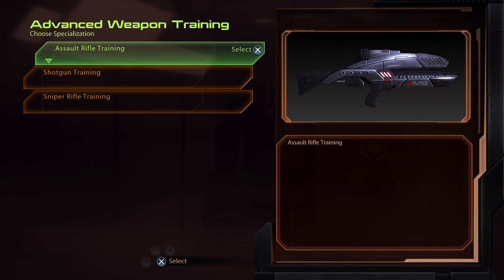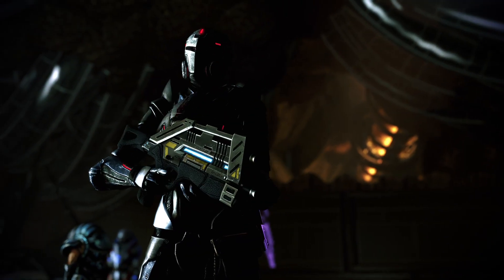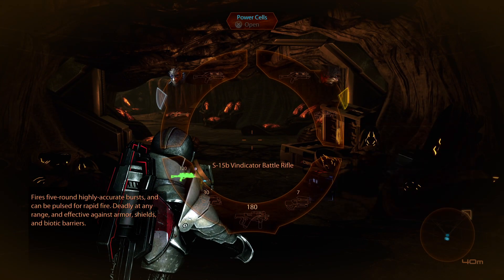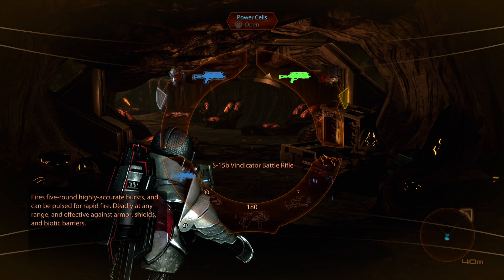When you choose Advanced Weapon Training, you will notice that it will give you a default weapon, which usually sucks. For me in this case, it gave me this rifle called the Vindicator. Unfortunately, it also gave Grunt and Garrus the Vindicator, and their Metak disappeared.